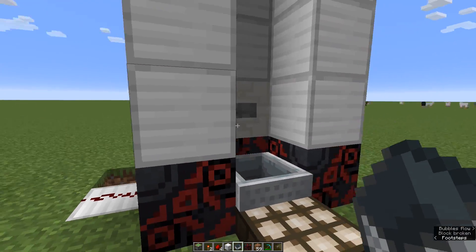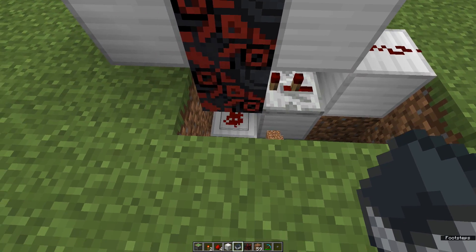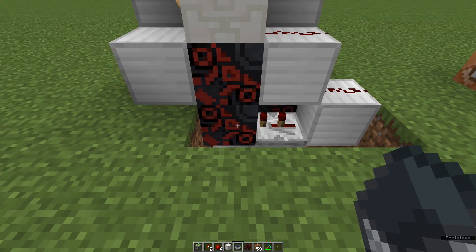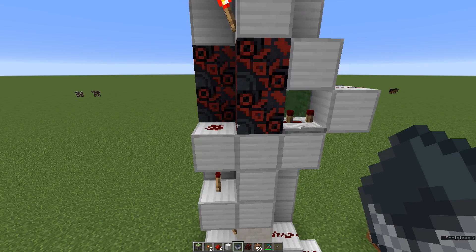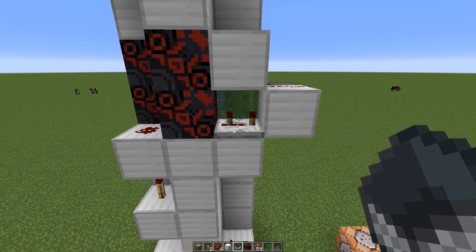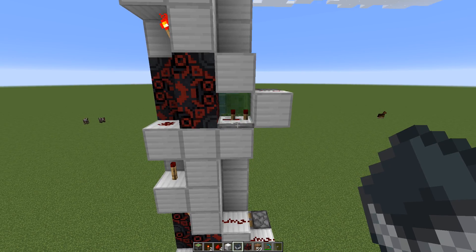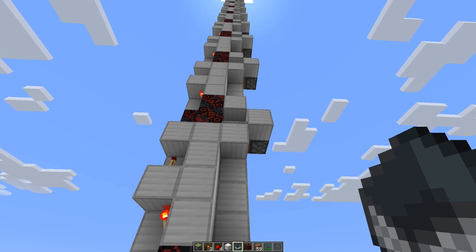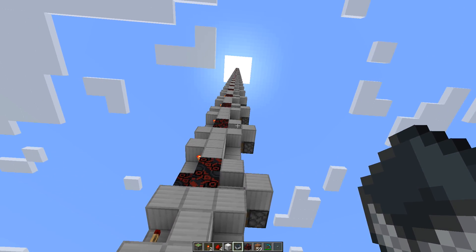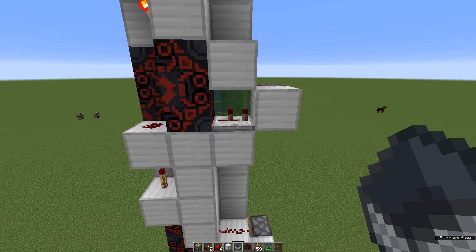As before, from our button block we go down through a two-tick repeater to power some redstone to power the first piston, and we go up through a torch block into a three-tick repeater. Now, at this point in the original design we moved to a two-tick repeater on each repeat of the pattern, and we could do that for six repeats before changing the pattern. However, it's now five repeats — that's really important.